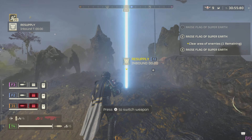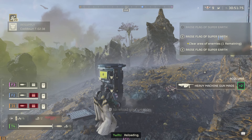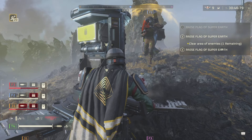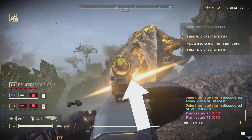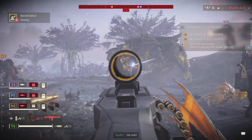Instead, it's made for targeting fleshy parts and deleting HP over time. On Chargers, there's a small area under their belly that takes full damage to HMG shots. You can see that the entire armor becomes ineffective if you shoot this area, and it can also be reached from the sides of the Charger. And of course, melting through their butt is always an option.